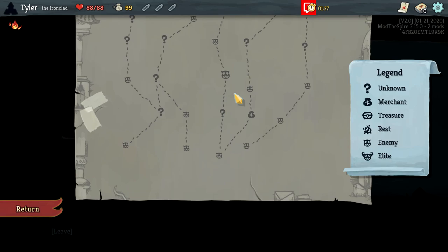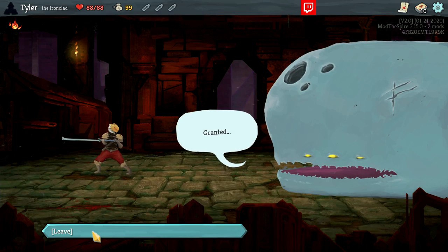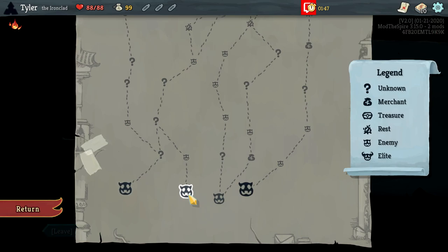Starting at the bottom, you're going to see four choices of where to go. These four at the bottom are basic enemy rooms — there can be usually one to three enemies in a room. They're not going to hit for insane amounts on the first floor, but when you kill them, they drop money, a new card you can add to your deck, and maybe a potion. Here's a shop, where you can spend your money to buy cards, relics, potions, or even destroy a card in your deck to thin it out so you draw your better cards.